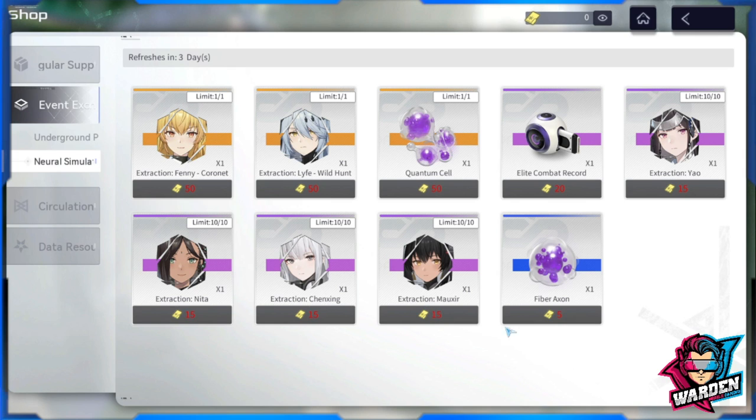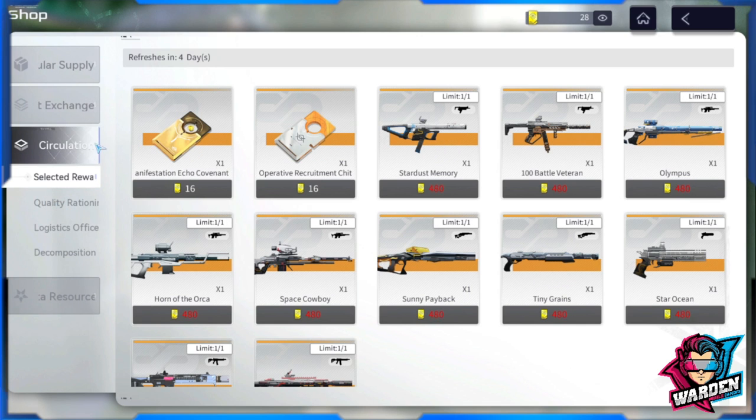The rest I'm not sure about, especially the shards for the purple operatives. Fiber axon can sometimes be needed, but only a few. Elite combat record — if it's only one per week, you could consider it as well, along with copies of your orange-tier shard operatives.